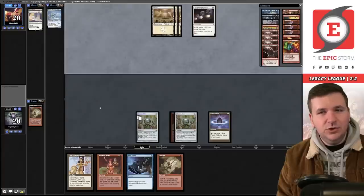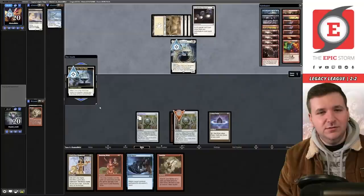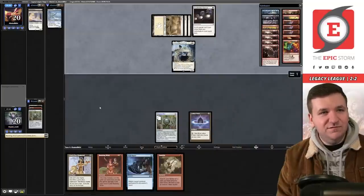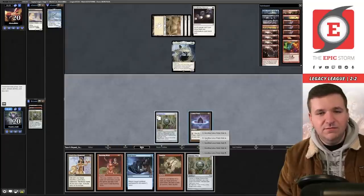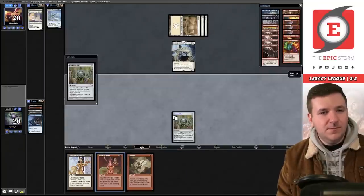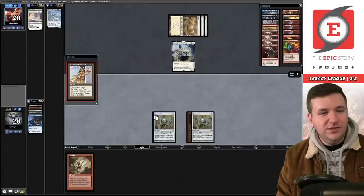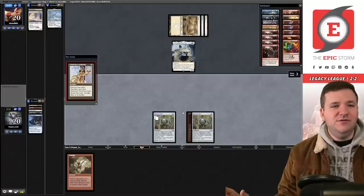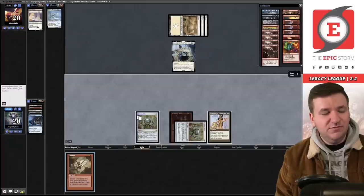They play Loran of the Third Path to blow up my Lotus Petal, then go after the Chrome Mox — giving me life! That gives me a red source. We Void Snare the Deafening Silence, play Chrome Mox imprinting the Burning Wish, play Lion's Eye Diamond. They're thinking hard. I'm not supposed to Gamble with a LED in hand anyway. The Gamble resolves — but wait, is it a Mind Break? Yes, they have Mind Break Trap. We concede.